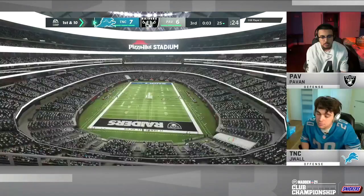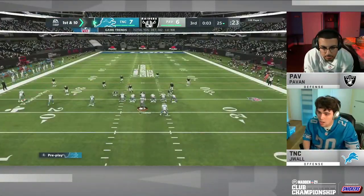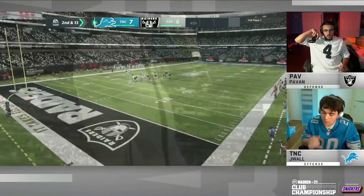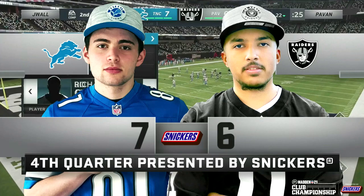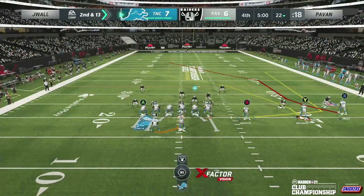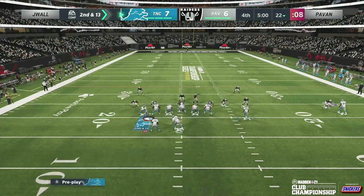J-Wall on that last drive had some success bouncing that inside zone run back to the right. We'll see if he goes back to that well as the pressure ramps up. Largest prize pool in MCS history — $750,000 awarded in this multi-month tournament. As zeroes hit the clock in the third, we head to the fourth quarter. It's the Snickers fourth quarter. It's seven-six; we're five minutes away from crowning a champ. This is the potential put-away drive for J-Wall. If he can go down, use a lot of the clock, and get seven — make it an eight-point game — that would be huge with the way he's playing defense.